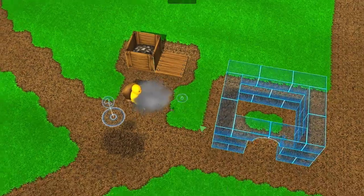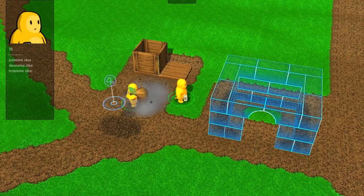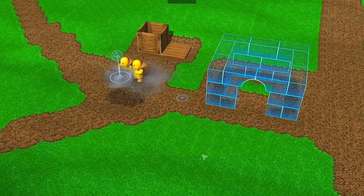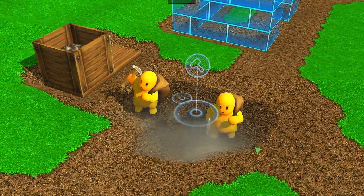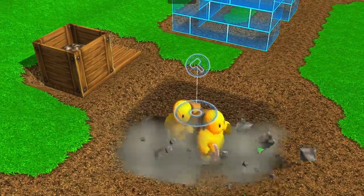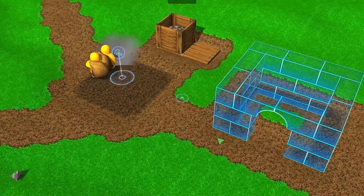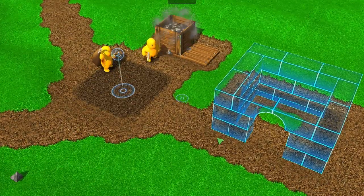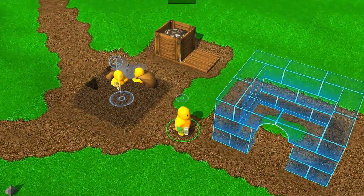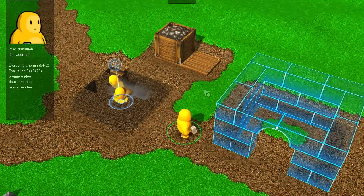Once the mining is started, it gets going automatically. The Bricktrons handle it by themselves, so you don't have to worry too much about that. The only thing the player has to decide is how many Bricktrons should be in the mine, and also where to put the stockpiles in correspondence with the mine to get an efficient workflow. You can see that the terrain is dynamically deformed, and a small staircase will automatically be put there by the Bricktrons so that everything flows automatically.